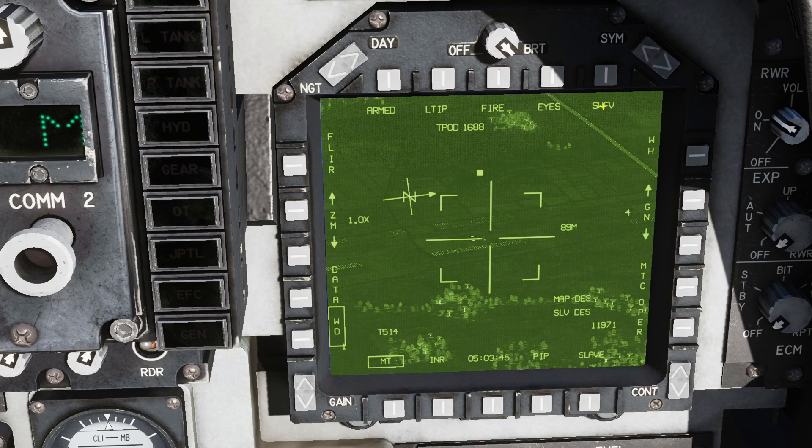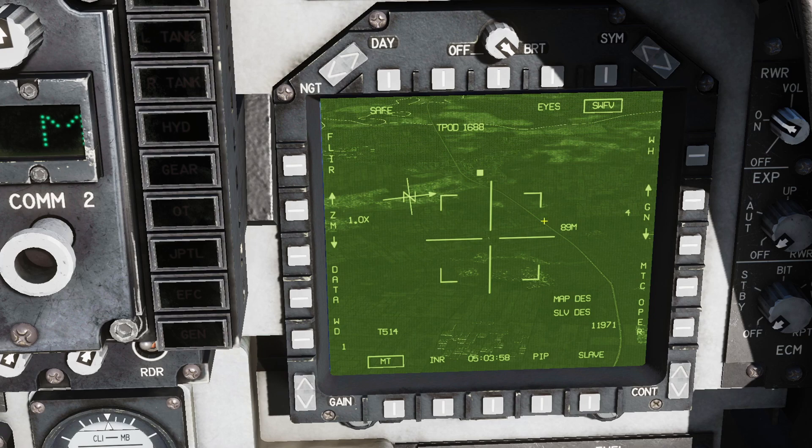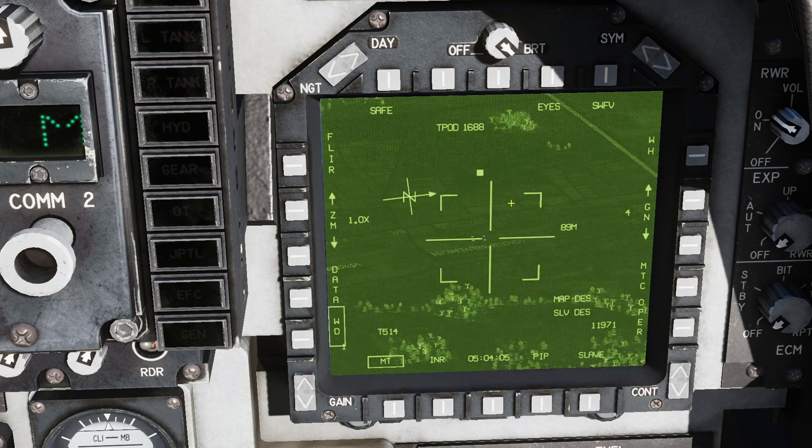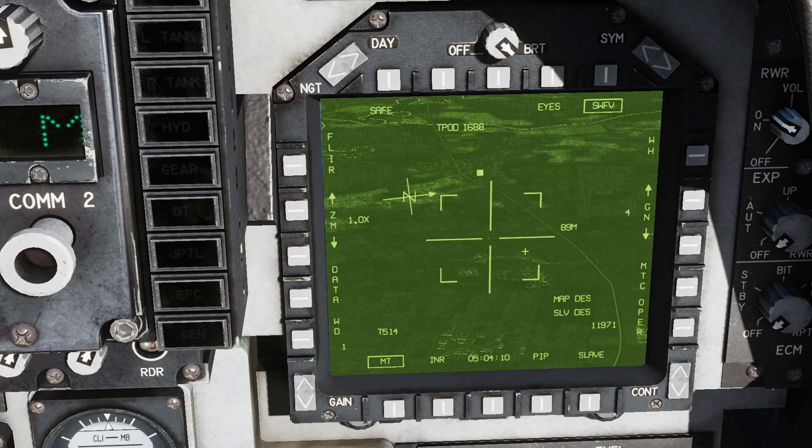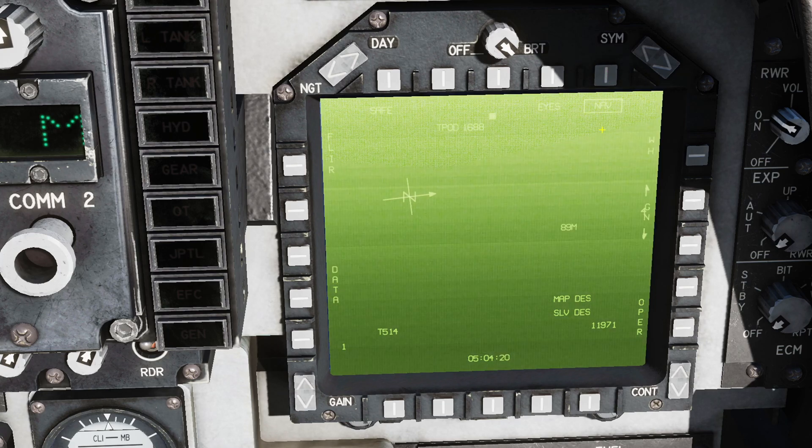Over here we have our SWFE, which is our super-wide field of view button. Note that when you go into the super-wide field of view, it will pull the camera back to its maximum zoom, but it will also turn off the laser. As you can see, it is now zoomed way out and the laser has been turned to safe — I cannot unsafe the laser while in this mode. Also, if we're not in super-wide field of view and we go to CCD, when you press super-wide field of view it will pull you out but also automatically switch you back into FLIR mode. Note that you can press and hold the super-wide field of view button for one second or more and then release, and it will switch you into NAV mode.